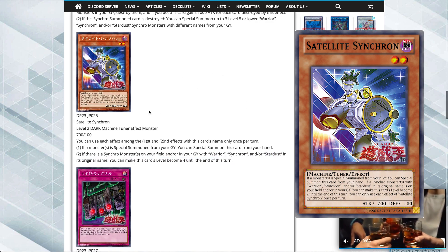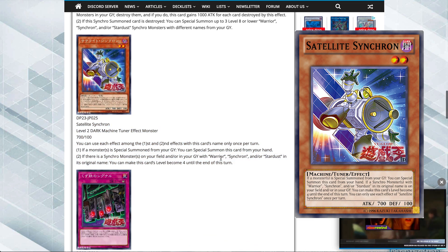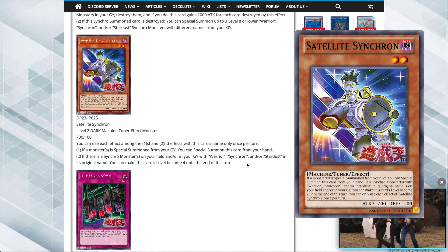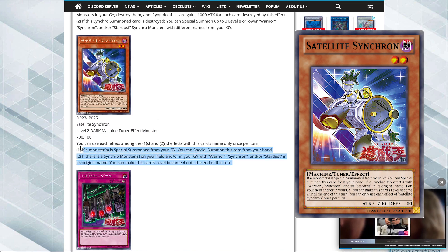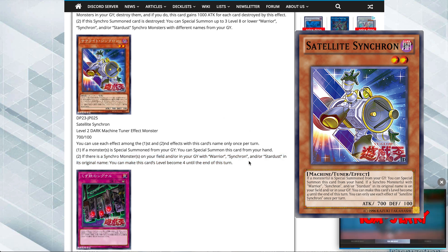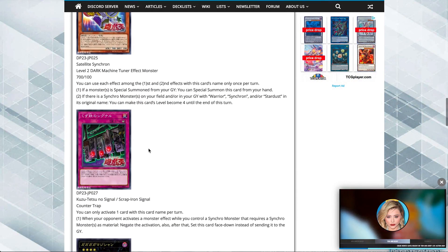Junk Speeder is absolutely amazing and these plays work well together. I'm more equipped with Jaden's deck than Yusei's deck off the top of my head, but really amazing card - really easy to understand. You special summon it when you special summon something from the graveyard, and then you can make it level 4 if you control any of those monsters on the field or in the graveyard. It can be either a level 2 or level 4 tuner monster, which is amazing because Yusei really needed a good level 4 tuner.